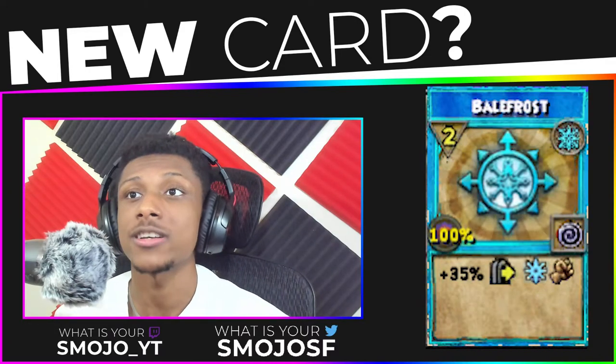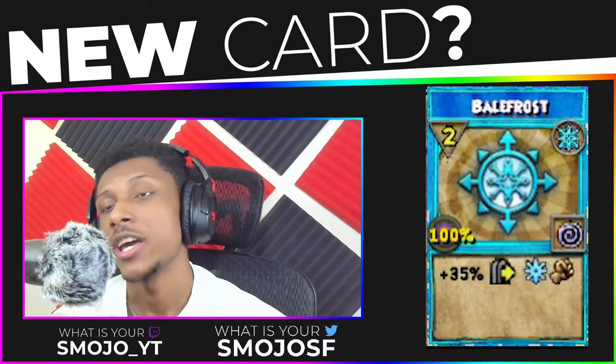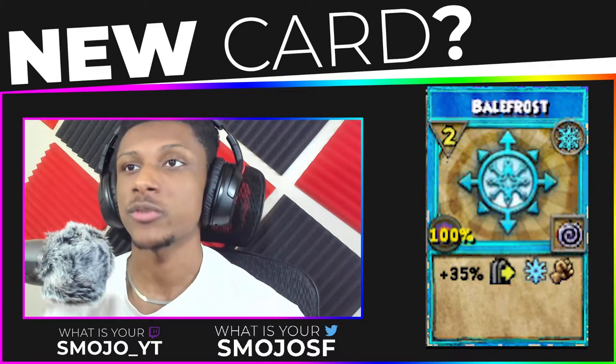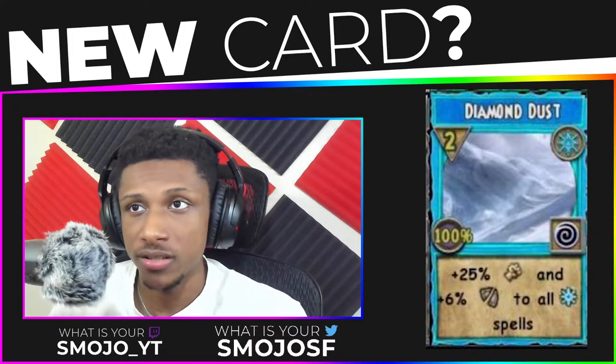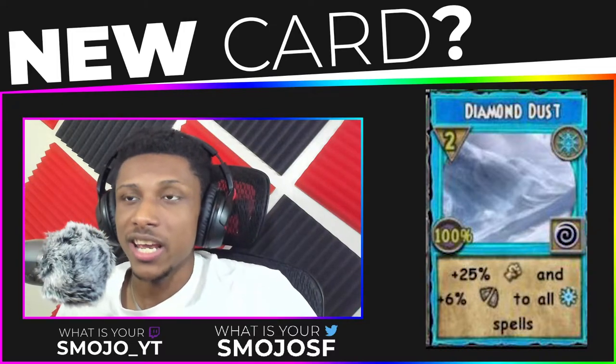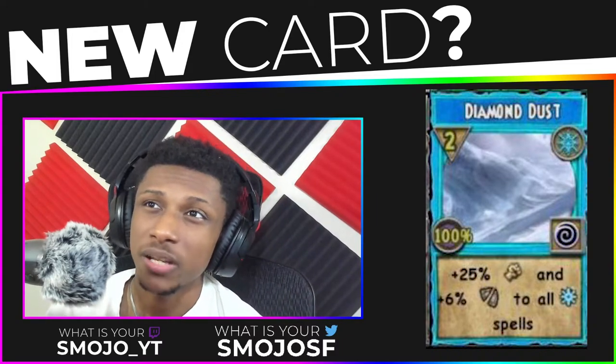Currently, ice already has a bubble spell called Belfrost. Belfrost is a two-pip bubble spell that is plus 35 damage. Comparing the two, Belfrost does 10 more damage than Diamond Dust, but I do believe the six percent pierce is more beneficial than 10 more damage.